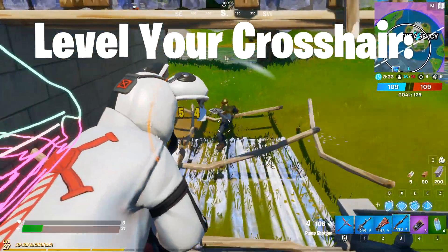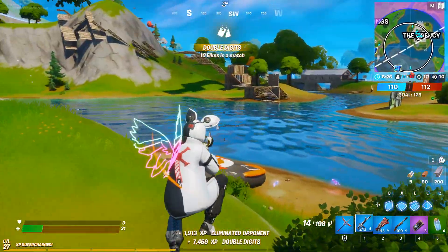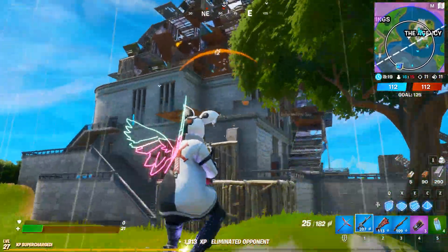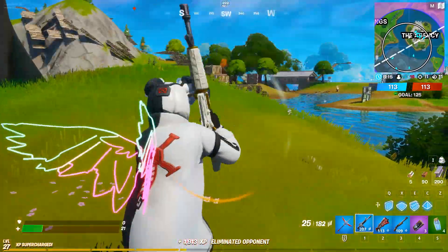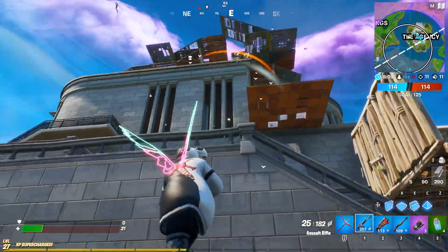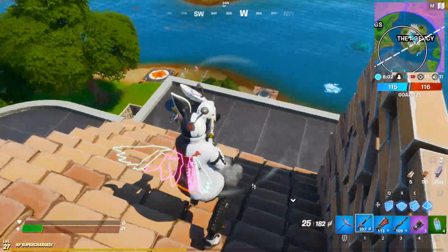My next point is: level your crosshairs correctly. Fortnite takes a lot of skill to aim vertically because everyone wants higher ground. What you can do is focus on the placement of your crosshair and anticipate where the enemy might be peeking or coming from. If you are out in the open field, have your crosshair level at the ground where the enemy might appear over the horizon. If you are mid-fight, look at the walls, doors, frames, and windows — wherever the enemy might peek, edit, or shoot from.